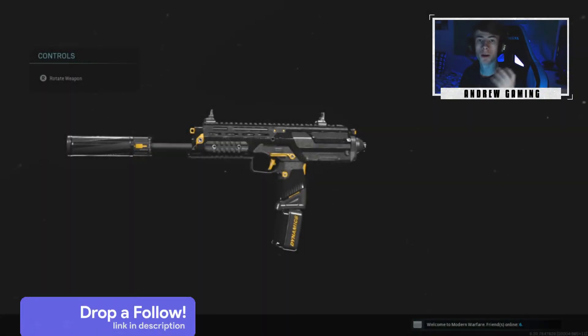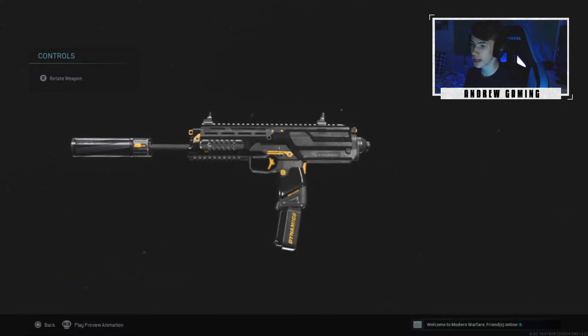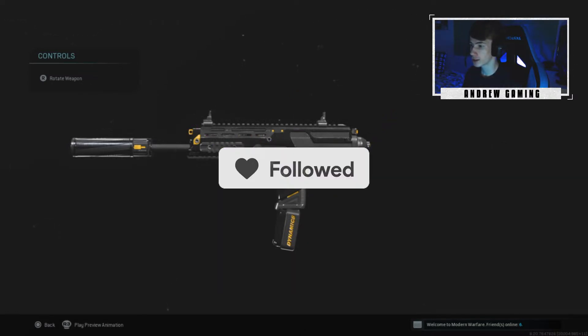What's up guys, this is EndGaming here, welcome back to a new video on my channel. In today's video we're going to be showcasing the new secret MP7 variant. The only way you can unlock this is by going into Bunker 11 on Warzone, going into the right door in the bunker, and picking up this MP7 — then your whole team will unlock it.